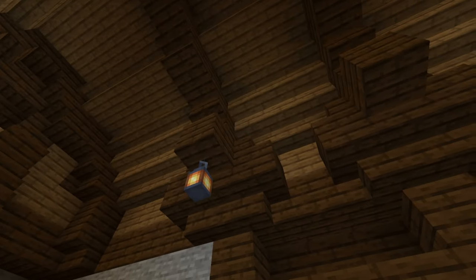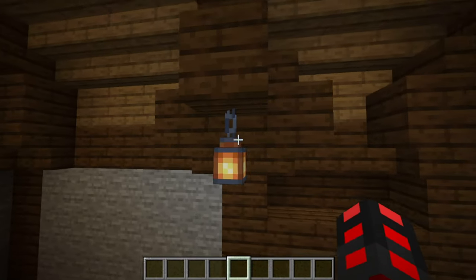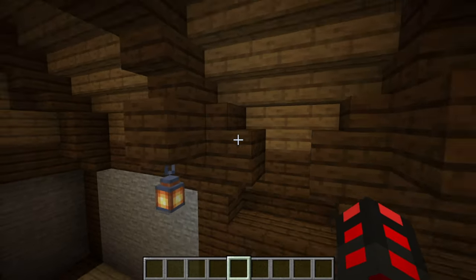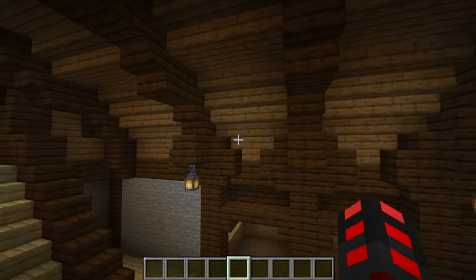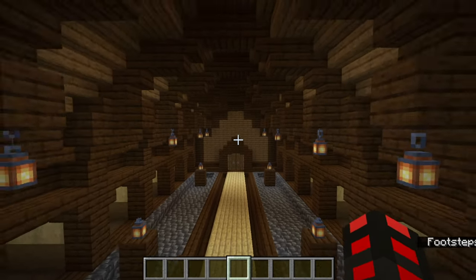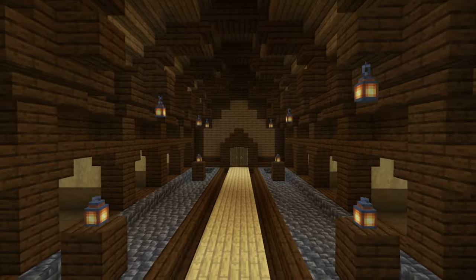Right here I added some stairs: corner stair, stair, corner stair, and then I have a block poke out, stair, stair, and then I have lanterns on some of them — not all of them, because otherwise it would be too symmetric and might provide too much lighting.